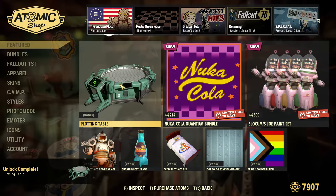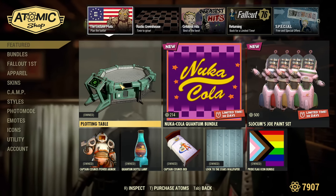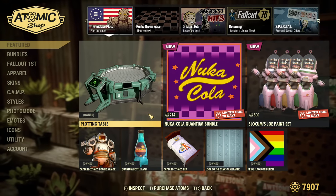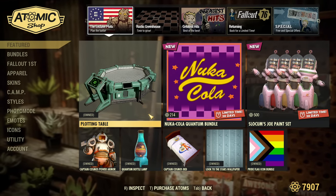And that will be everything for this Atom Shop update. Let me know what you think about those items, what you think about the sales, and are you happy with the table if you are an Enclave user. Thank you a lot for watching, and see you all in the next one.